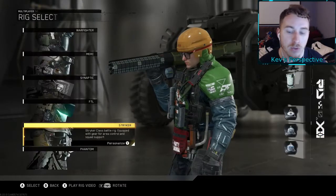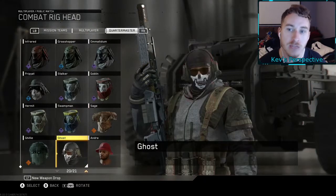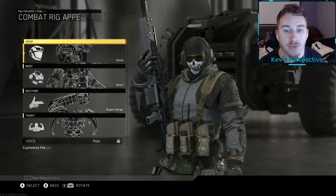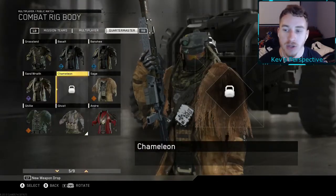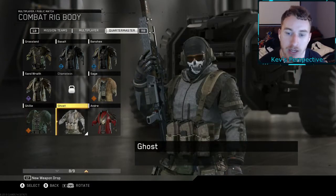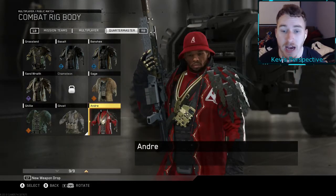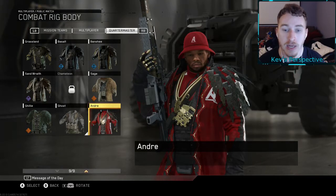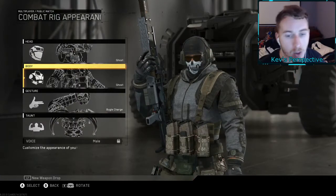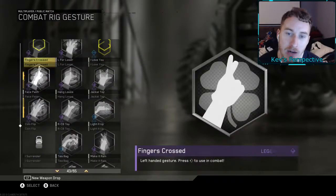Now we're gonna get to our final rig — Phantom. We have all the heads for Phantom from the quartermaster, missing Diamond, Solar, Black Sky. For the bodies we're only missing the Chameleon. We got Sage, we got the Ghillie which I think is pretty cool, we got Ghost — that was one of the first characters I received in the game and I really like it — we got Andre as well. Now while we're still in this section, let's go to my gestures.